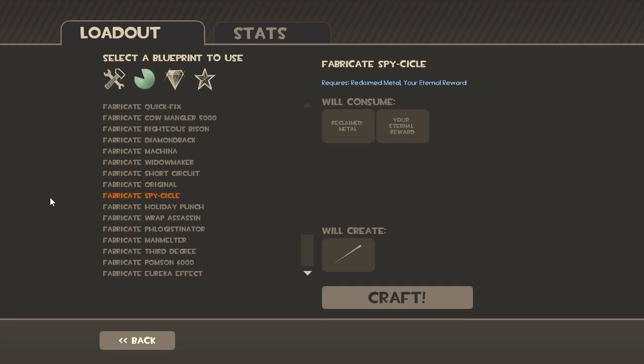Hello everyone, this is IconaKona, and a new update has been released for TF2. It doesn't include any new weapons we haven't seen before — it's actually all those weapons that were released during the holiday season for the Christmas update that are now craftable. They all have a recipe or a blueprint now, so now you guys can go and craft them.